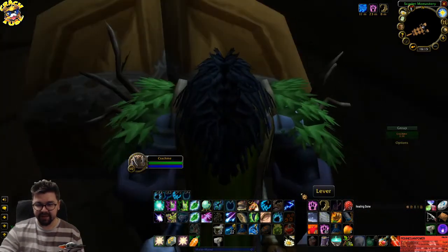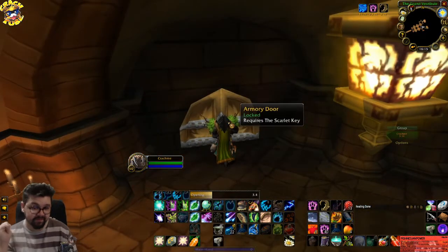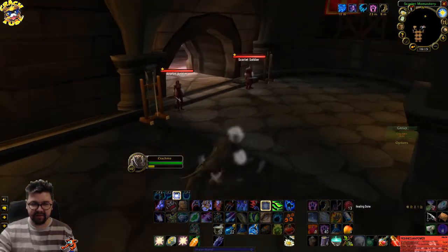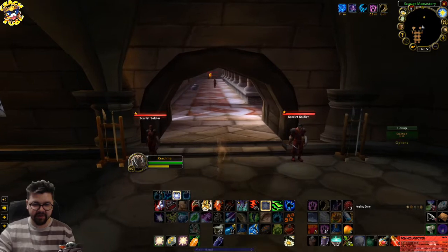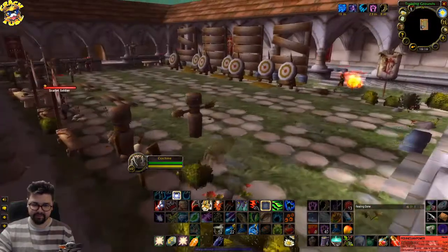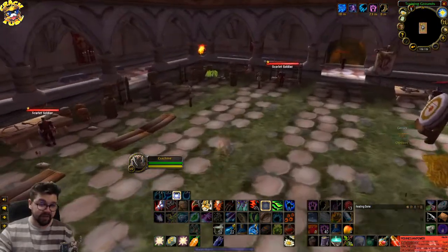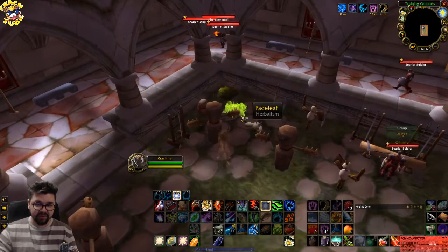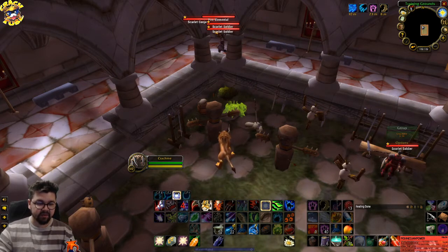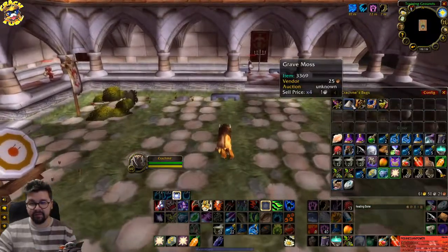For fate leaf you can find them in two dungeons: Arms and Library. Arms is very easy, but Library is a little annoying without stealth. You can farm fate leaf in the wild too, but a lot of people are going to need them and there will be a lot of competition. Keep in mind you need four fate leaves and four grave moss per potion.